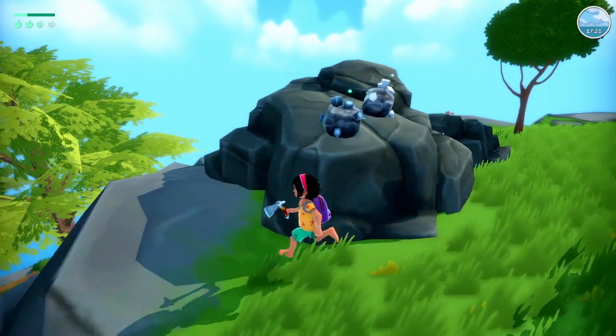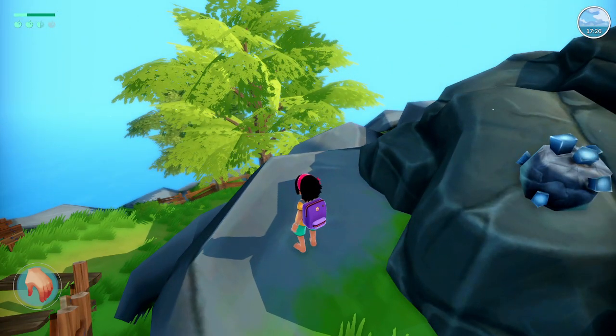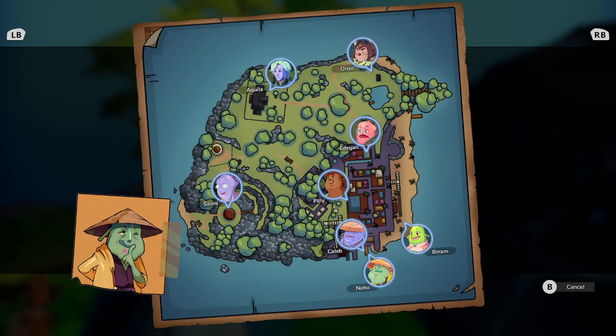Do we have a map of the island right now? Yeah, we kind of do. So we are right here, we just have to go up to get to the mansion.